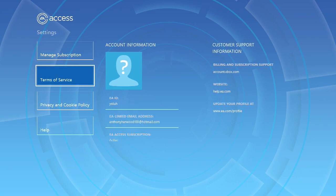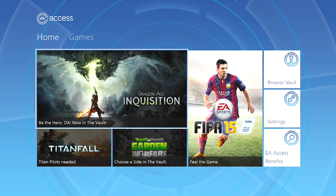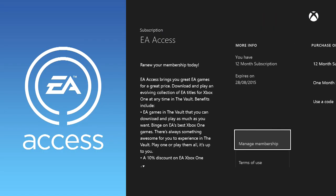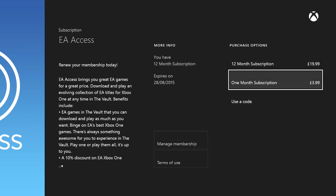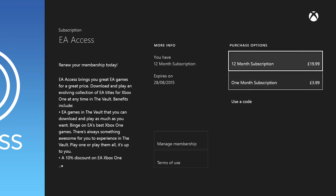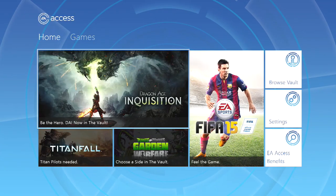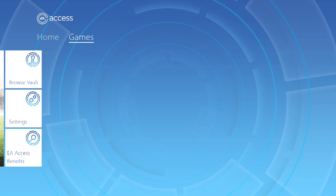You go over to manage settings and then manage subscriptions. I've actually linked mine up — you can see my email but not my password, which is perfectly fine. This is where you buy the subscription. I currently have a 12-month one at £20, or you can get one for £4. For £4 I recommend it. Buy it around September 1st or later because you want to buy it while EA Access is out so you can download the game.